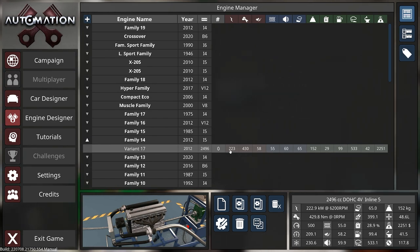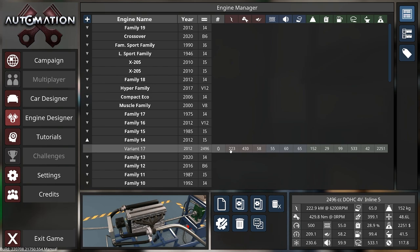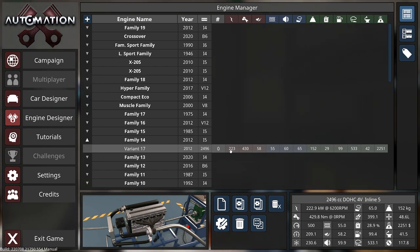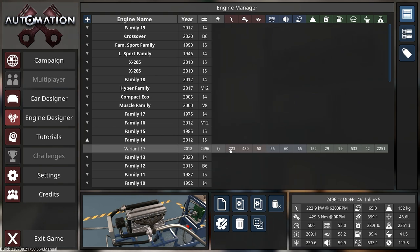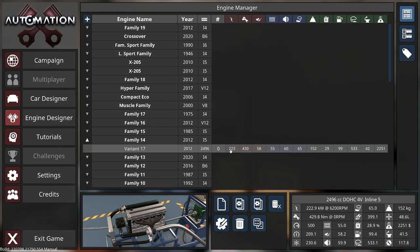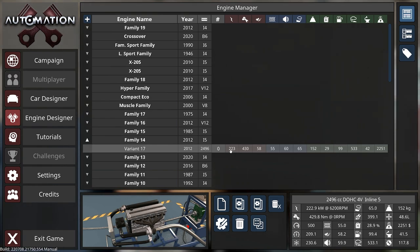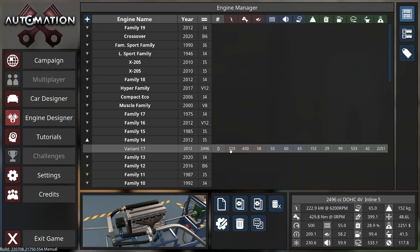That will be a big new update - think of it as having rewritten the entire engine code. We have also rewritten the calculations in C++ instead of being partly in Lua and partly in C++, migrating them all over to C++ to squeeze out a little more performance. They are getting a little heavy now that we are calculating 100 engine runs for each engine run - 100 throttle points simulated from 0.01 throttle all the way up to full throttle.